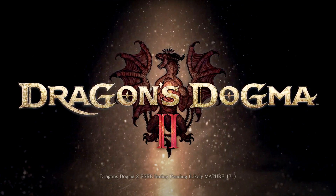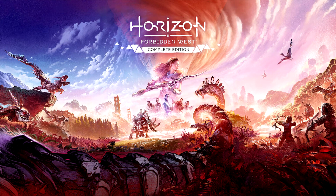Granblue Fantasy Re:Link, DX11: up to 174% average FPS uplift at 1080p with ultra settings. Horizon Forbidden West, DX12: up to 6% average FPS uplift at 1440p with high settings. Sons of the Forest, DX11: up to 8% average FPS uplift at 1080p with ultra settings.